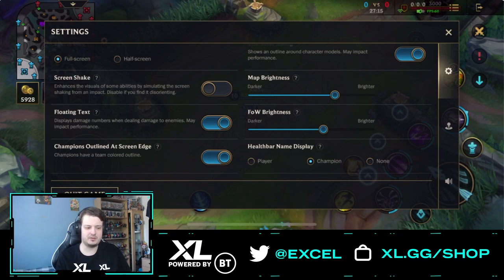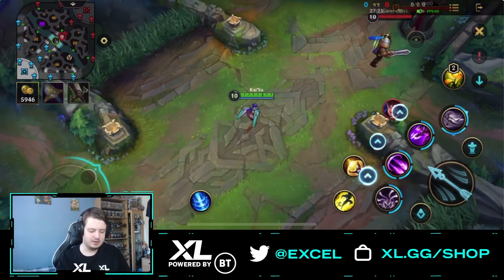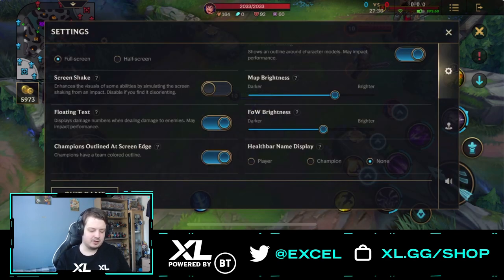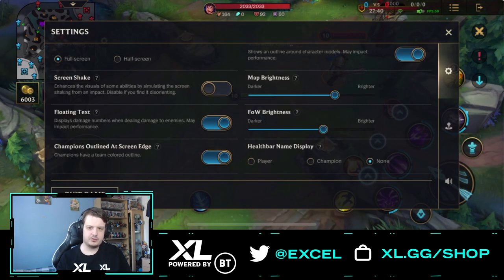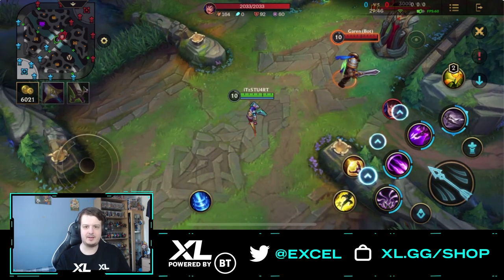Moving on to the last general setting, we have the health bar name displays. This is all personal preference. You can set it to champion name, so you see every champion's name above their health bar; set it to none, so you just see the health bar with nothing distracting; or set it to player names, which displays all the player names in the game instead of champion names.